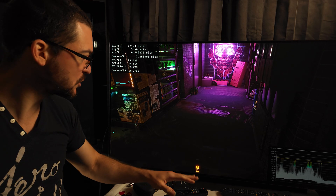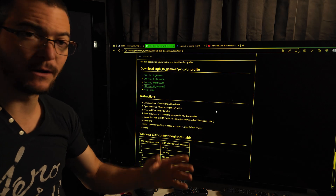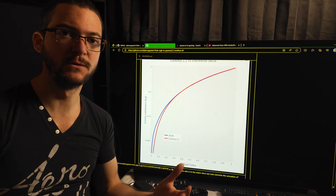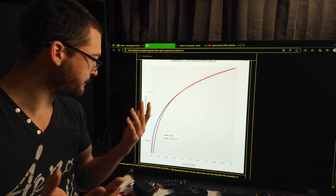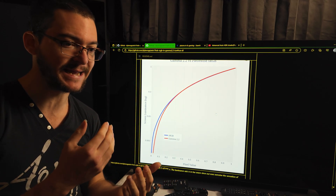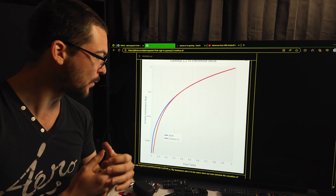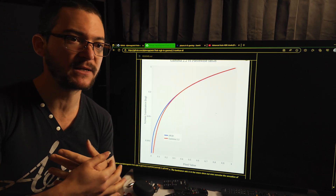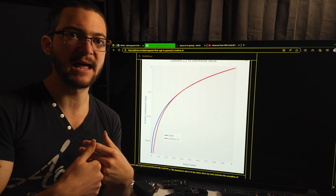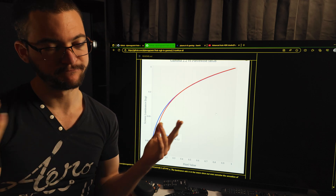It looks too bright near black — I'm still trying to figure it out. Basically, Windows created sRGB, and the problem is Windows wants to force that over everything. Most games on Windows are actually gamma 2.2, not sRGB, and that's why everything looks messed up. It is so weird that all developers seem wrong and the games look washed out — there's clearly an issue here.